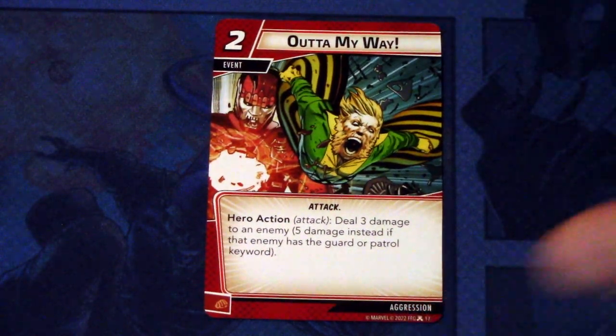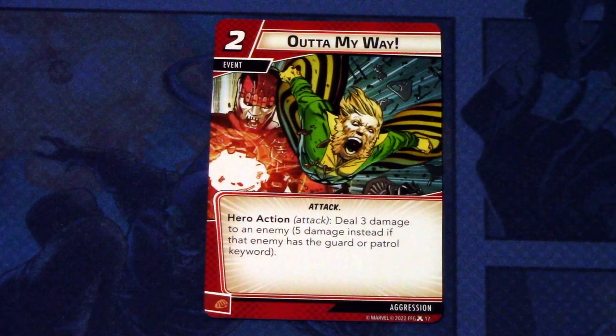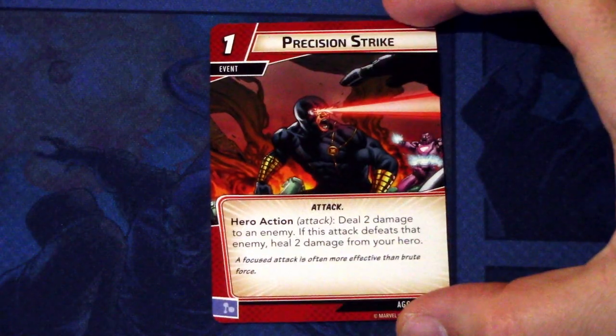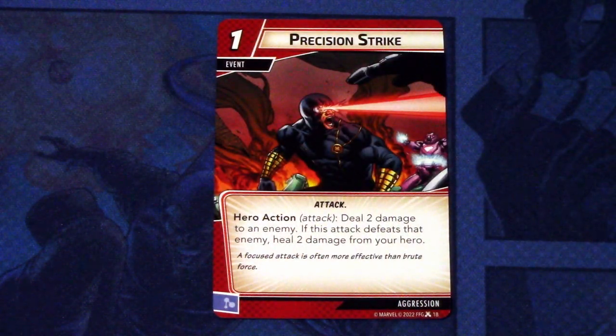Next up, we have Out of My Way - three copies of this also. Out of My Way is a two-cost event, attack traded. Hero action attack: deal three damage to an enemy, five damage instead if that enemy has the guard or patrol keyword. And this can be committed as a physical resource. This is really good for the Master Mode scenario where all the Sentinels have guard. I think this is really good when you know what you are dealing with, so you can deck build for the scenario. Next up, we have Precision Strike - three copies. Precision Strike is a one-cost event with attack trait. Hero action attack: deal two damage to an enemy. If this attack defeats that enemy, heal two damage from your hero. An Aggression healing card - that is really interesting and needed. And this can be committed as a mental resource.